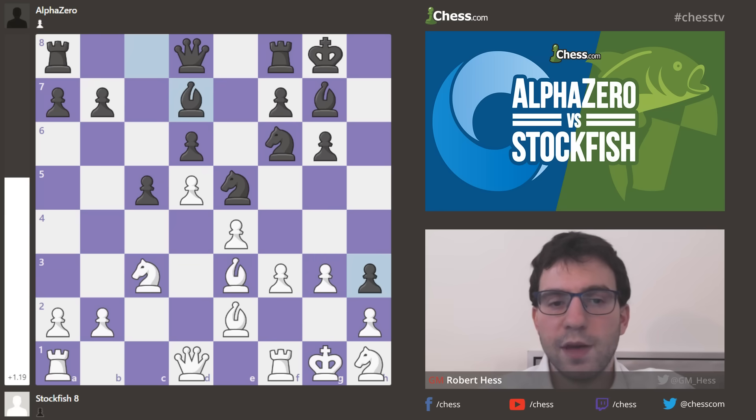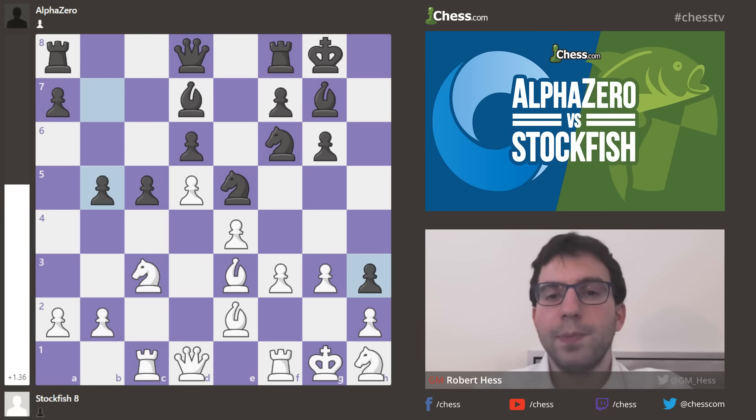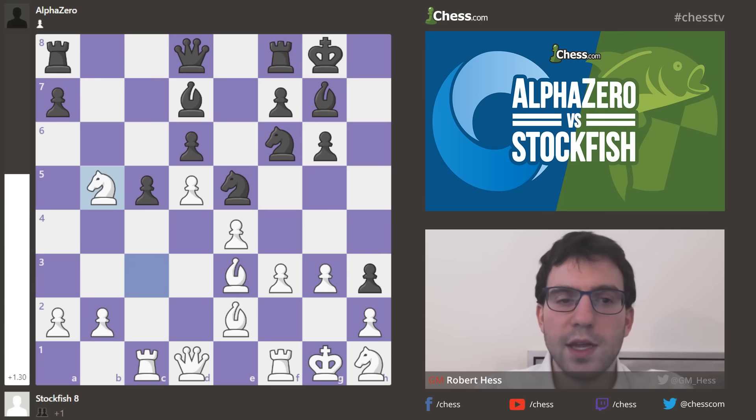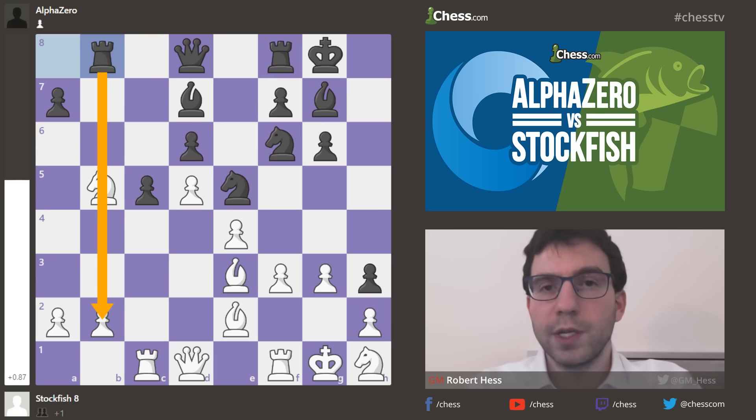g3 was played, Bishop d7, Rook c1, and now b5 — a thematic move saying please take this pawn. If you take on b5 with the Knight, I just go Rook to b8, and my rook is coming down into the position on b2.